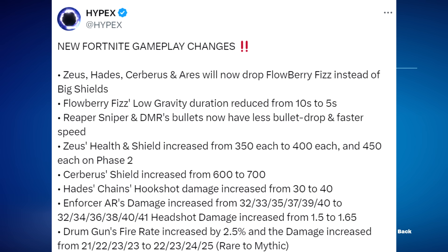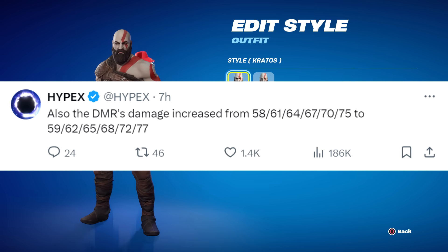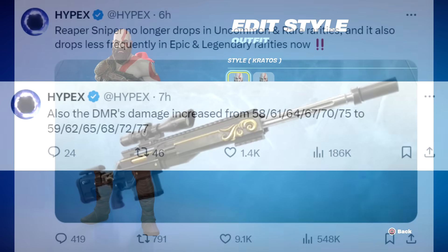The DMR's damage was also increased — I can't use it effectively since it shoots so slow and it's worse than a sniper rifle. The biggest nerf: the reaper sniper no longer drops in uncommon and rare rarities, so green and blue are gone from the game. It also drops less frequently in epic and legendary rarities, so purple and gold are harder to find. Now there are only two rarities of snipers on the map and they're more difficult to find — they didn't really get buffed, they genuinely got nerfed.